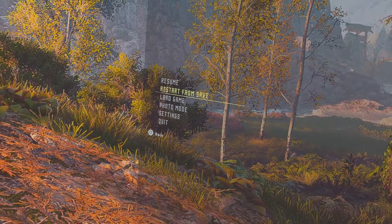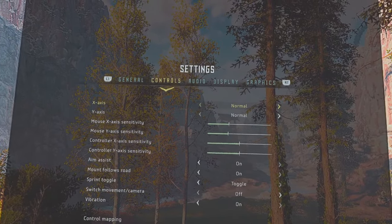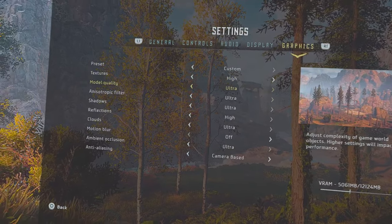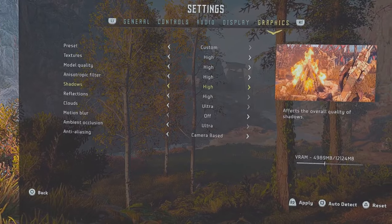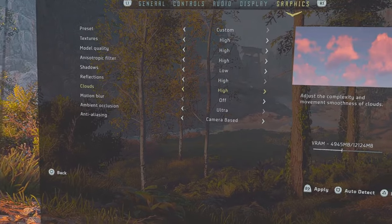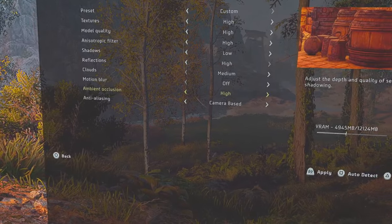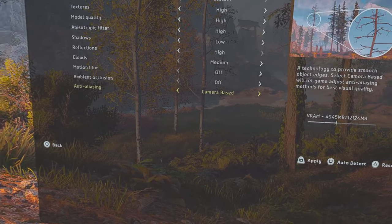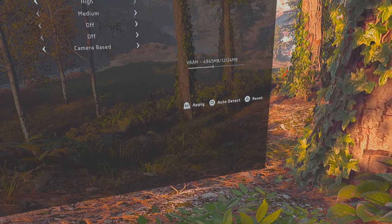Settings. Graphics. Look — very high. I don't need it that high. Turn shadows right down. Reflections. Clouds — I'm not even looking at the clouds. Motion blur off. We don't want any ambient crap — can I turn that off? Yeah. Camera burst. Apply.